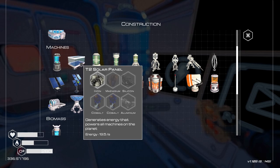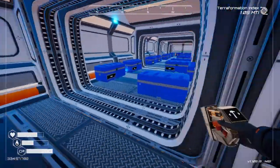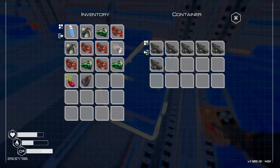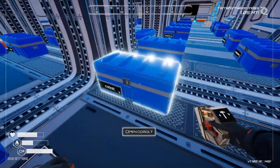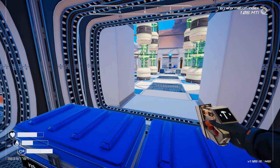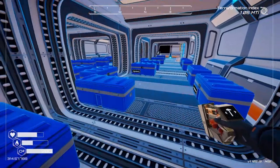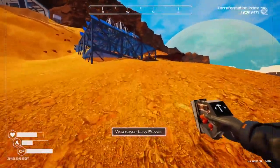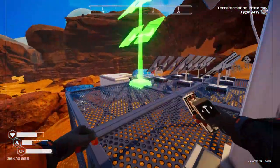We need two cobalt as well. I kind of want to move the biodome up to the upper level - I want to play around with the layout. First let's get the solar panel up and running so we have power back on. We should be able to squeeze it in here - let's deconstruct this and place it in a better position. That is actually perfect - it should be parallel with the building.